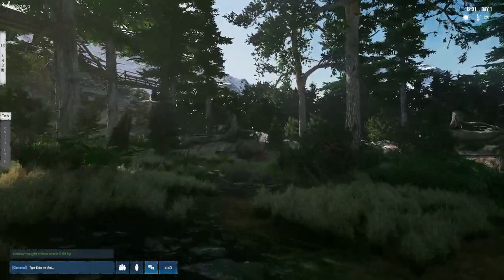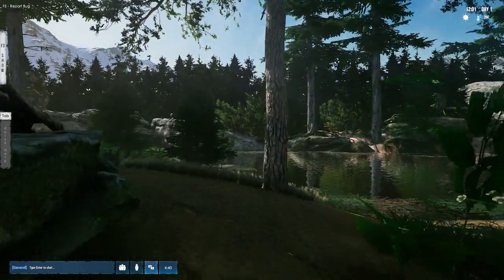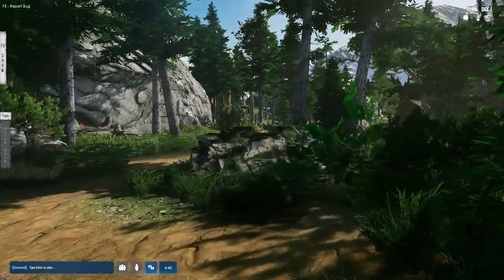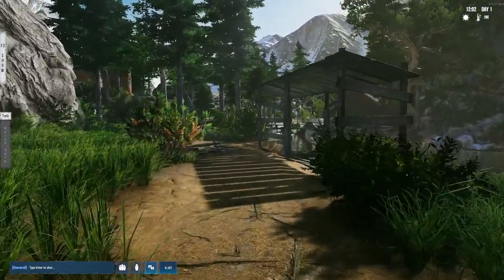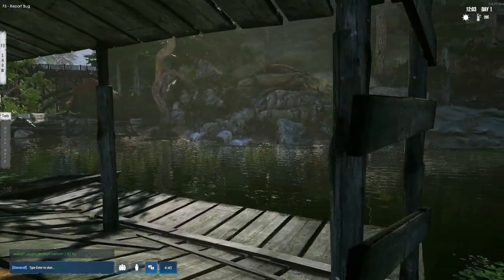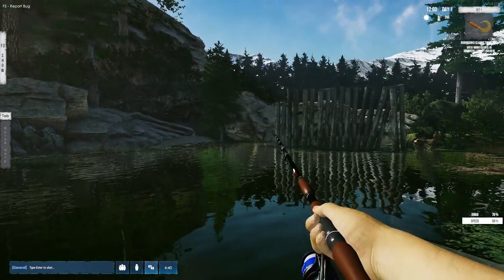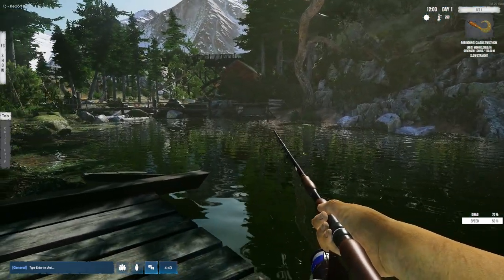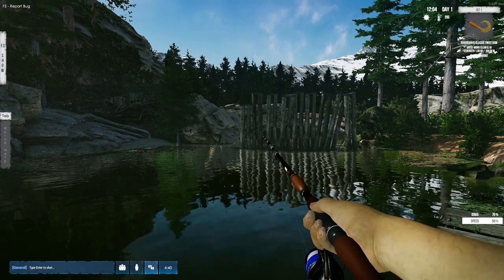There are other things in realistic mode you can't do, such as look under the water when your bait is inside the water. There's also not much information on your HUD. This is where we're gonna catch a few fish, and then I'll show you another location that I like.